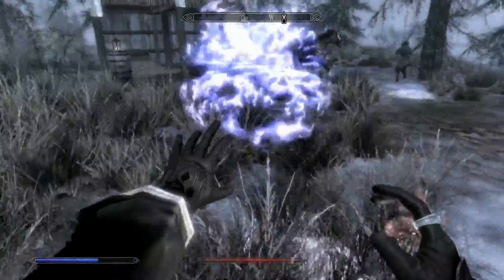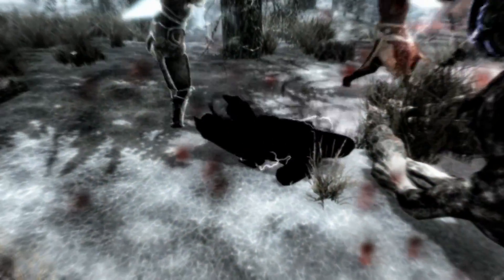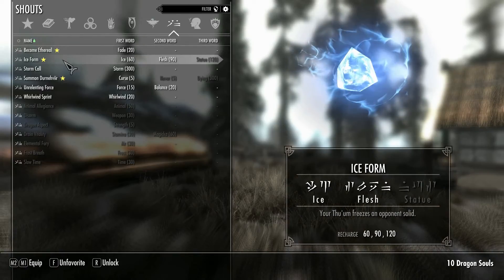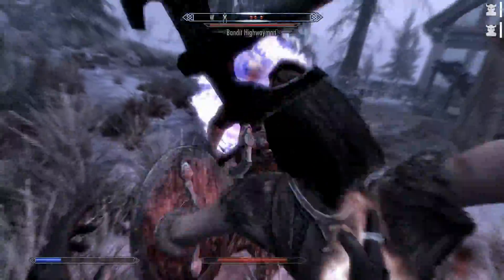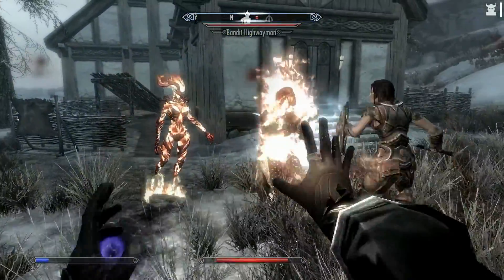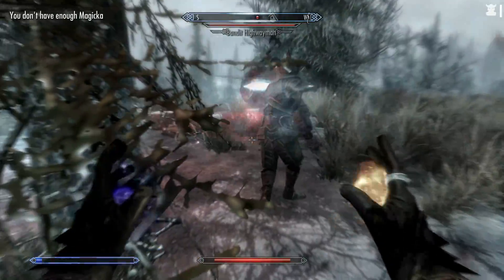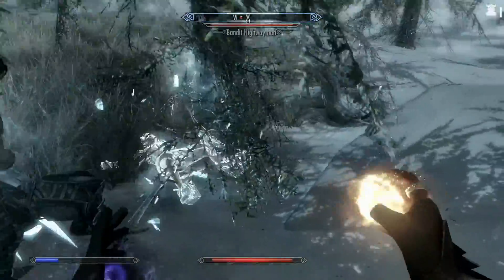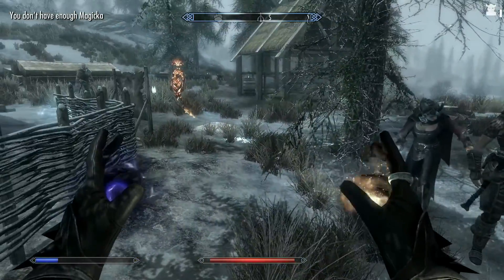Alright, let's start — where is Lydia? We had the wrong shout equipped. Magic — shouts. Ice form. I don't think we need two flame atronachs. He's done for it. Good. Where is Lydia? Come on. This is Lydia, right? Right? He died. Okay, that is good. Now Lydia won't die. I'm so glad that you're alive.